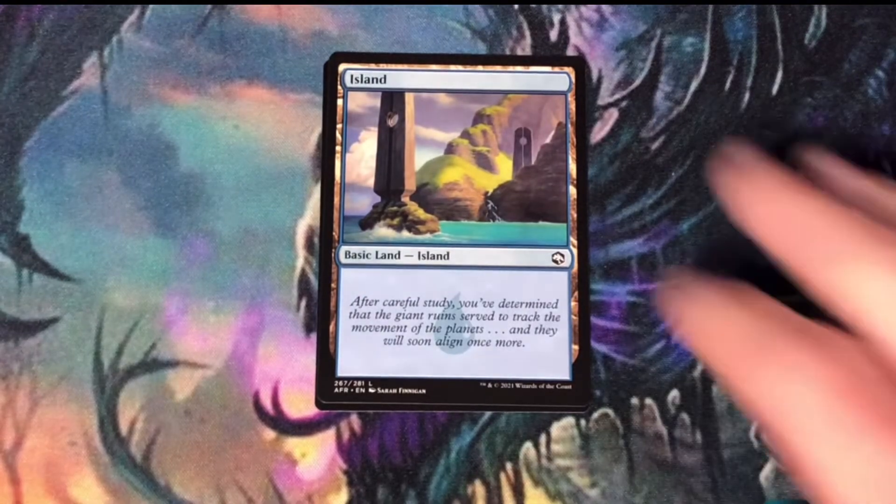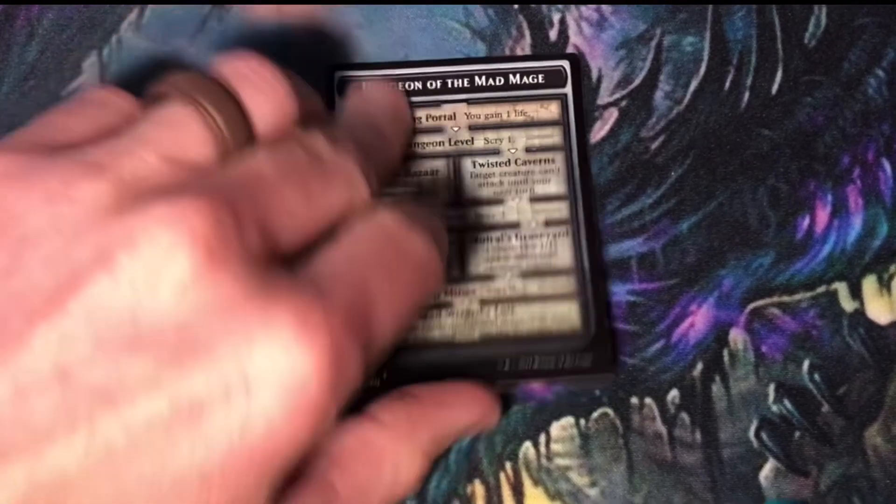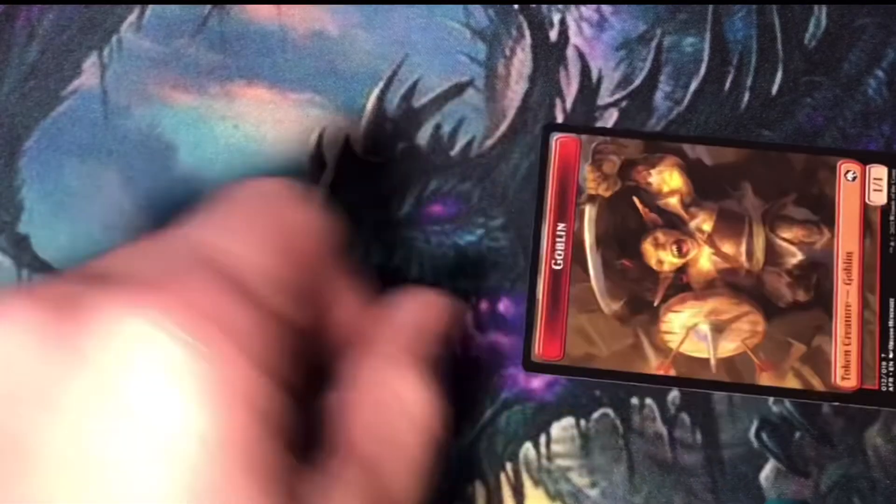An island. And Dungeon of the Mad Mage. On the back side is a 1/1 red goblin creature token.